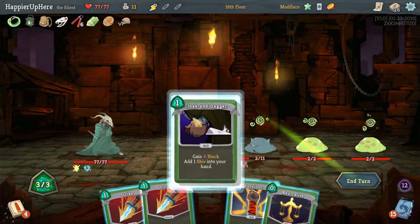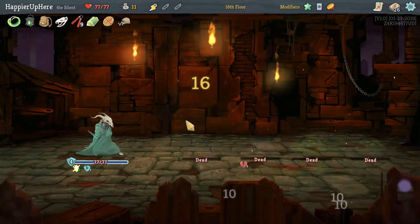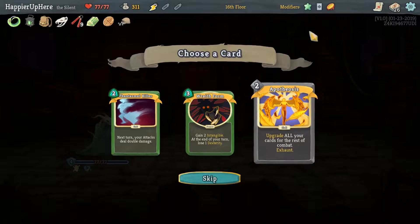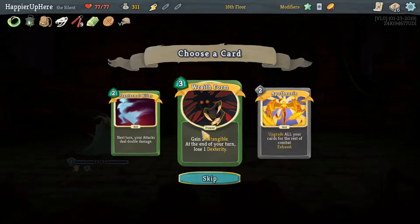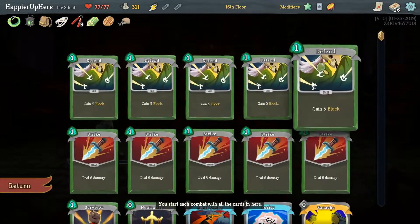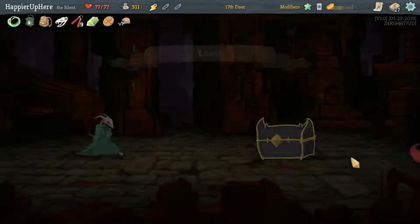This should do it. Used two potions there but we got the perfect! Apotheosis is great here because with Midas we can't smith — it's pretty much what we need. Wraith Form without an upgrade won't be that powerful, and Phantasmal Killer isn't that great. Apotheosis is hands down the choice.